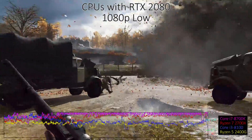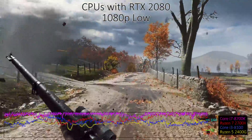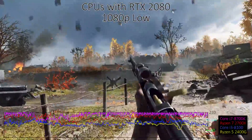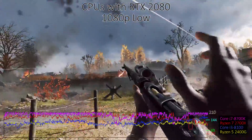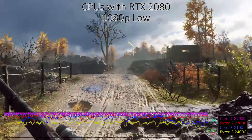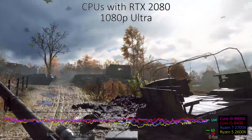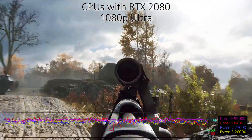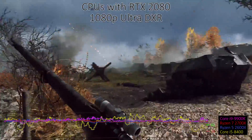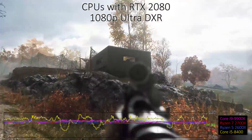For the CPU testing, to emphasize the difference between the various CPUs, I'm running the RTX 2080 — a bit less crazy than the RTX 2080 Ti. I've tested on 7 different CPUs, both with and without DXR enabled. At 1080p low, the Core i9-9900K is about 50% faster than the Core i3-8100, but that 200 FPS limit is a factor. Moving up to Ultra quality, the gap between the Core i9 and the Core i3 remains about the same, with the AMD processors trailing the Intel options. I initially figured DXR would shift the bottleneck all the way over to the graphics card, but that's clearly not the case.